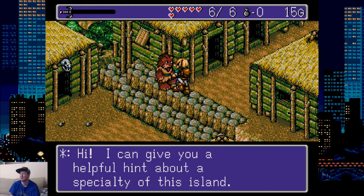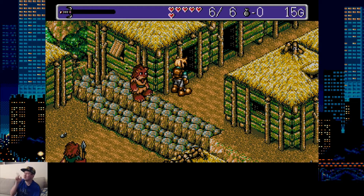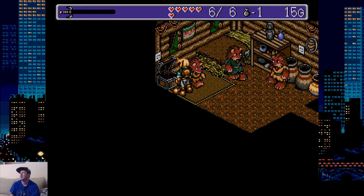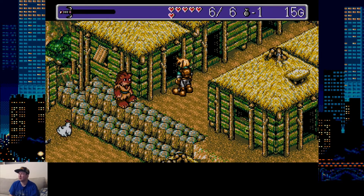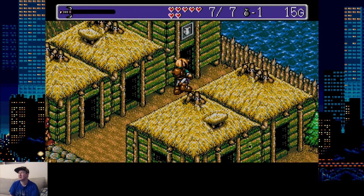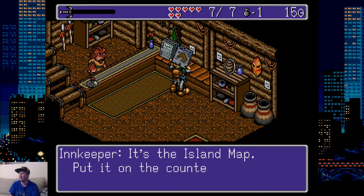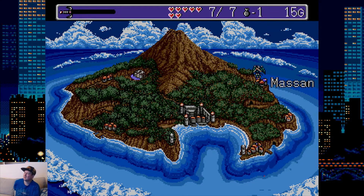'I can give you a helpful hint about the specialty of this island. Do you want to know about it?' You see where the zero is on the top of the little bag? Those are where ekeeks are. So pretty much when I lose all my hit points, Friday will revive me with an ekeek. You can also use it to refill your health — it's kind of equivalent to a fairy in Legend of Zelda. And there's livestock too. I don't know why we're just going to these people's houses and taking their life. We're in Mason right now — you kind of go around the island.